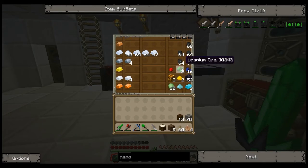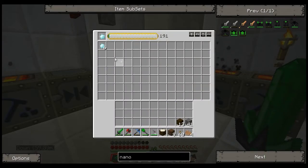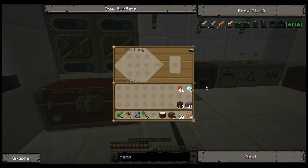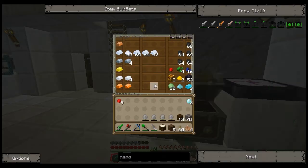We are going to need another bit of diamonds though. Let's use some more uranium there and we need four energy crystals. We got enough. Almost out of redstone there.